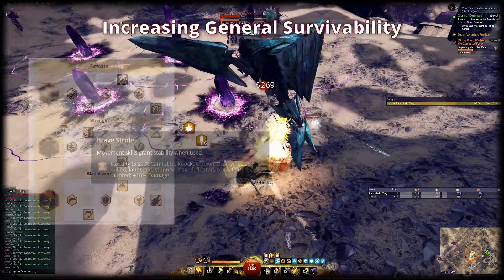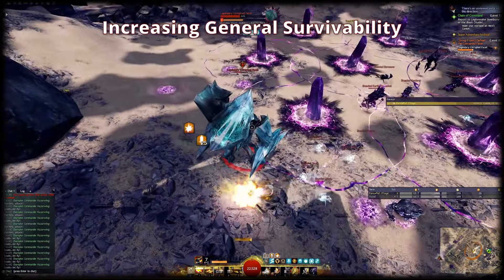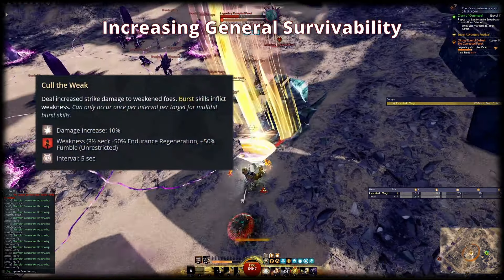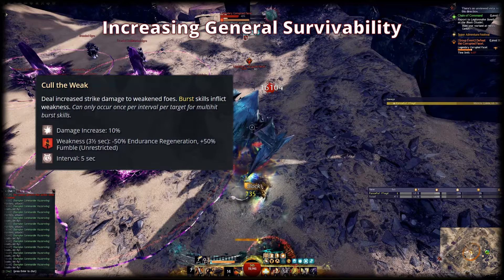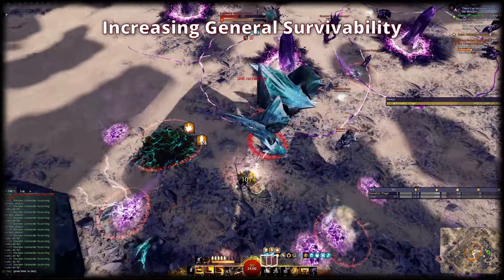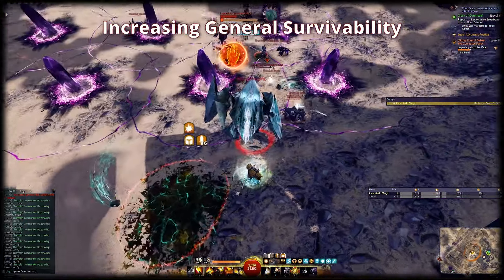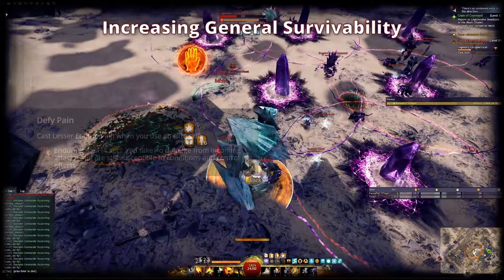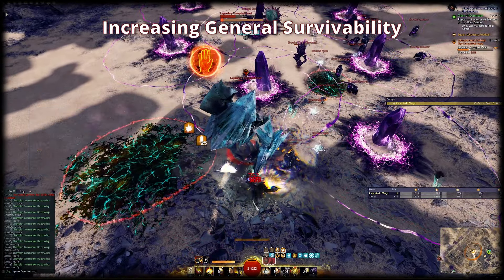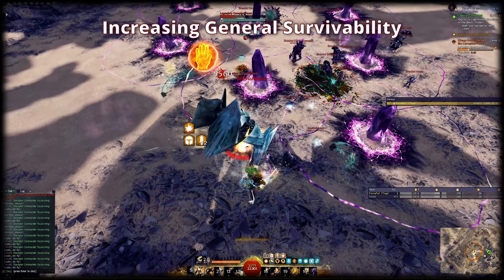Try to cast a movement skill right before going into Dragon Trigger to make sure it hits with stability up. The second damage modifier in Strength is Cull the Weak — you don't really make use of this when you're alone, but as soon as you have other people covering weakness for you, your damage goes up. Defense also includes quite a few tools for survivability: the trait Adrenal Health heals you passively for decent amounts as long as you keep using burst skills. Defy Pain makes you immune to strike damage for 4 seconds every 30 seconds when you use Tactical Reload. On top of these, you will cover a decent uptime on Protection and Resolution, reducing both incoming strike and condition damage.